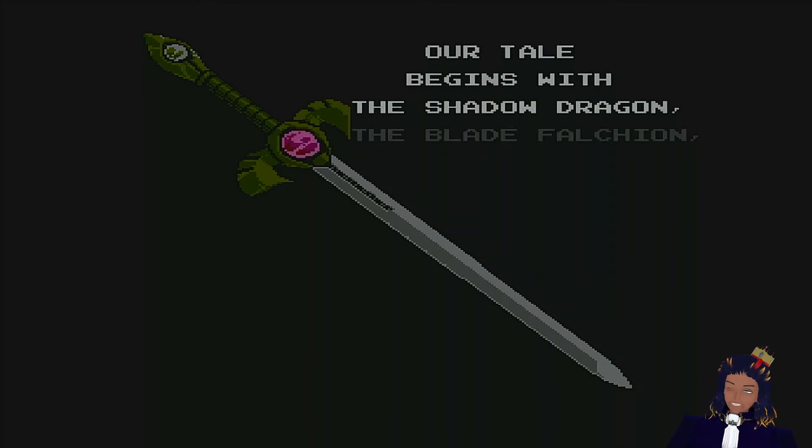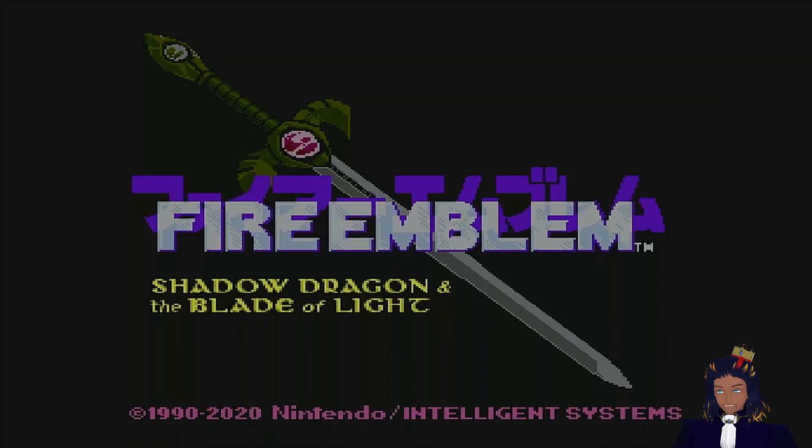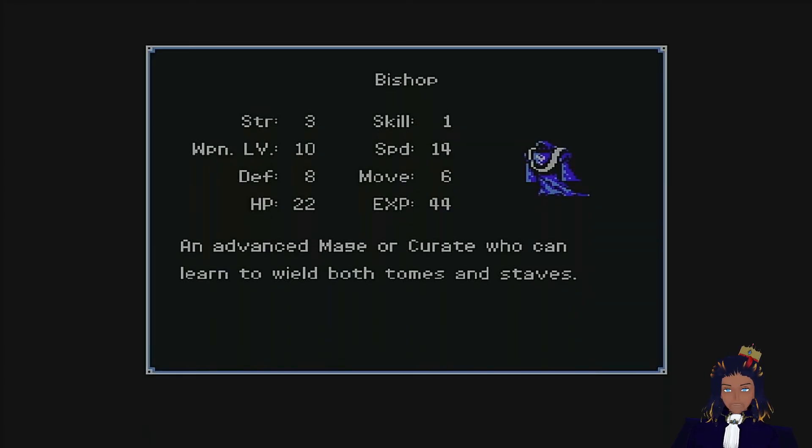Welcome adventurers, thank you for stopping by — it means a lot that you guys are here. Today we are going to be exploring an old game, one that was only released in Japan, called Fire Emblem: Shadow Dragon and the Blade of Light. It's going to take us through the classes — feel free to pause the video if you don't understand what one of these classes are, as they'll probably come up within the game. I'll be starting a new game.